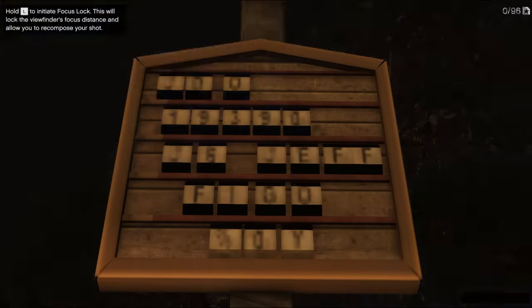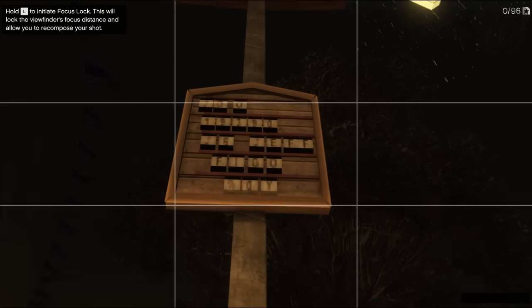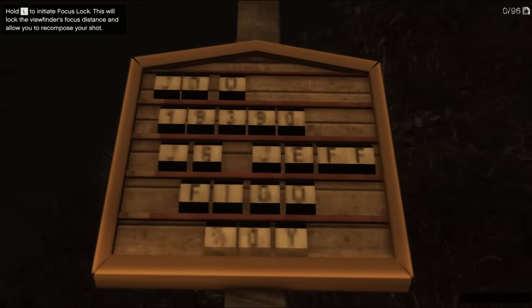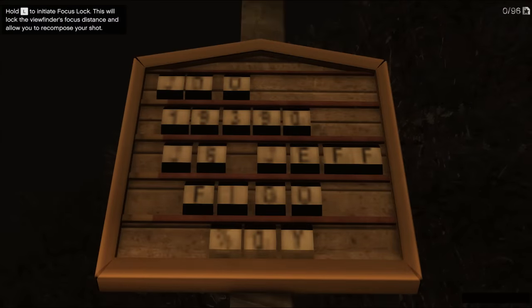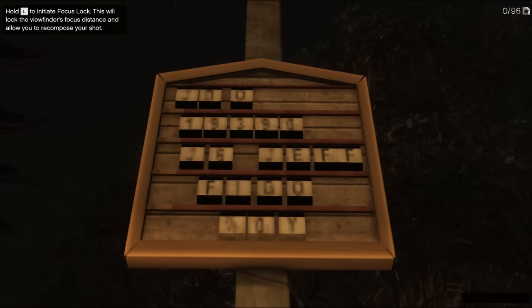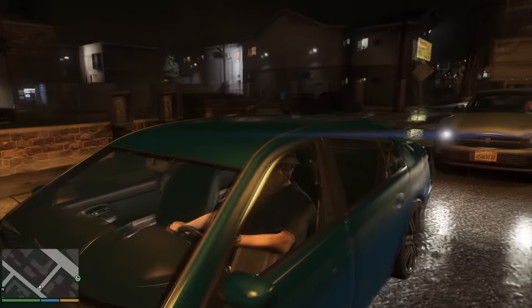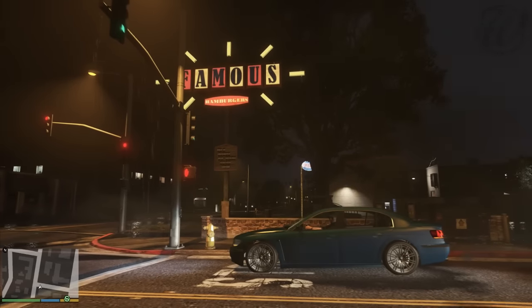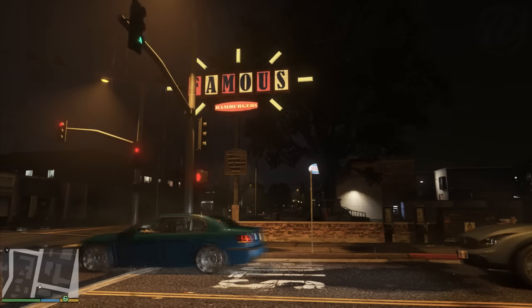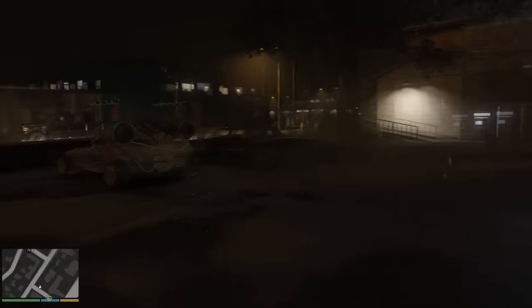But what about the rest of the code? What does it all mean? That's what we have to find out. Well, Debus Gaming gave it a shot — he has a great theory about the numbers. The numbers on the sign say 1939 0, so basically 1939 and then a 0. The 0 doesn't ring any bells to me, but if we forget about the 0 and take 1939, it is the year World War 2 started. This is also the number displayed on all the jerrycans in GTA V.